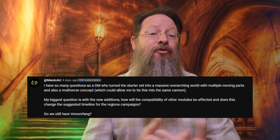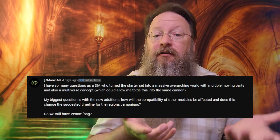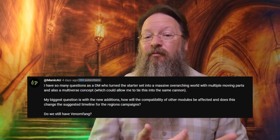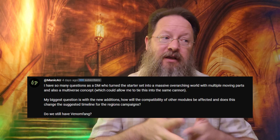A few days back I asked what your burning questions were about this new version. Manic AU asks about compatibility with other modules and whether it changes the suggested timeline for the region's campaigns. Nothing really changes — it's all cosmetic with a few encounters and treasures added or altered, but the overall storyline is the same, so it does not change the timeline. Anything previously connected to the Lost Mine Adventure should largely fit into what this new book presents, and yes, Venomfang is still there.